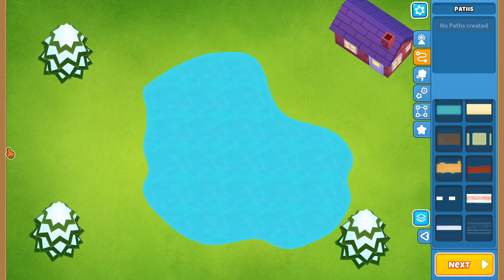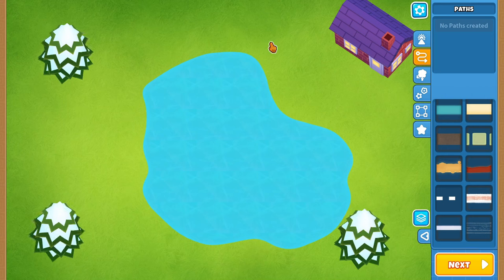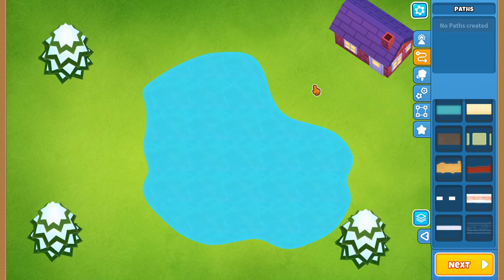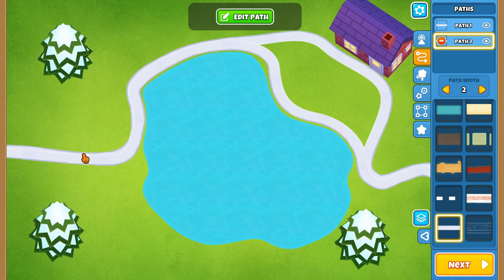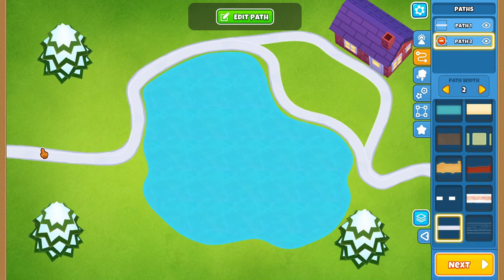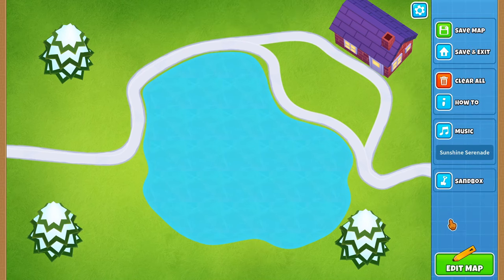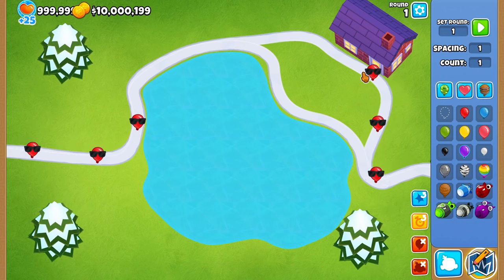Now that the lake is done, I want to get the pathway set up. I'm thinking about doing a dual pathway — one pathway starts over here and exits on the right, and another starts on the left and exits on the right. I thought this would be a pretty cool idea, and it'll really start to take shape once we make a split over here. There'll be something in the middle of the two pathways, and for most of the track the two pathways will be joined together.